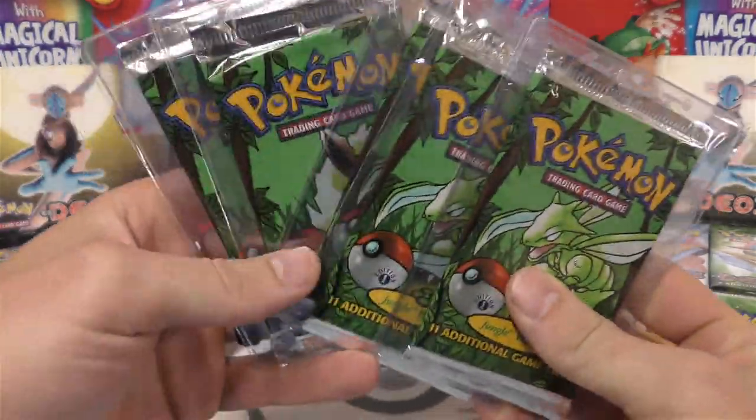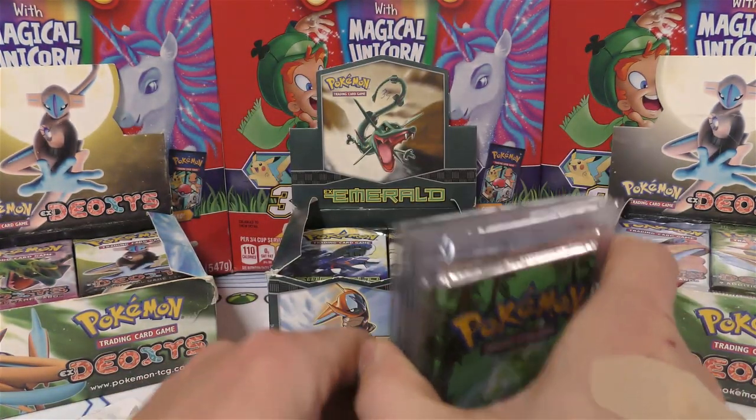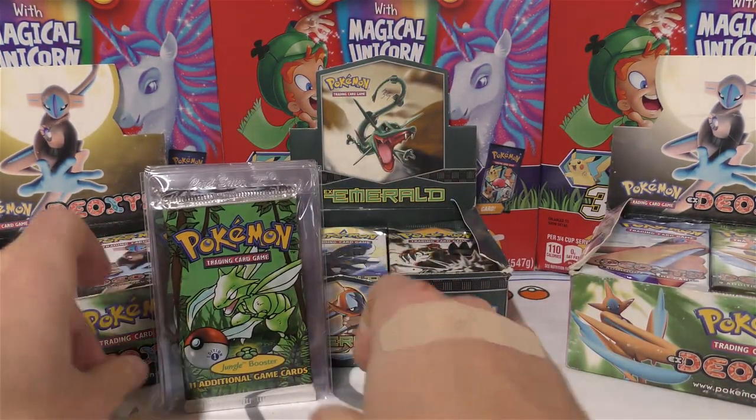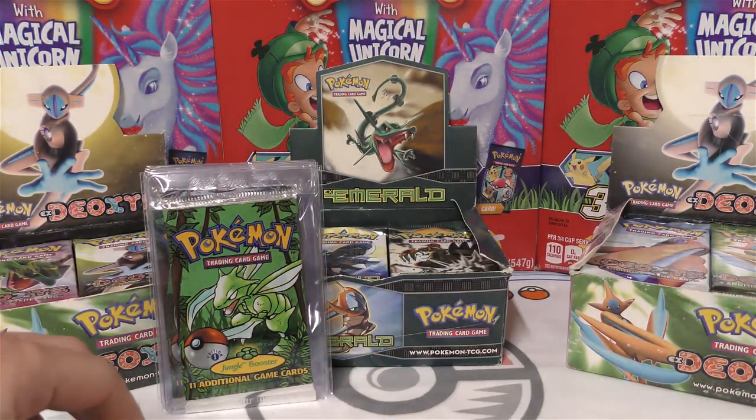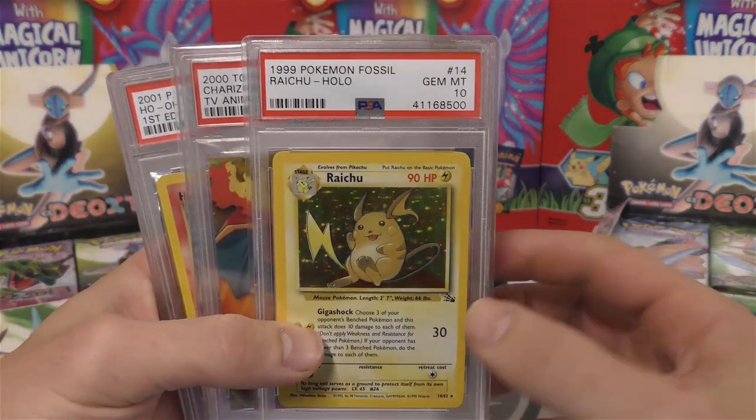He sent me these packs to open up. If there are some holos we may potentially grade them. We'll do those in a second, and then at the end I'll go over some of these EX Deoxys boxes - two EX Deoxys and the Emerald box that I bought for my personal collection.